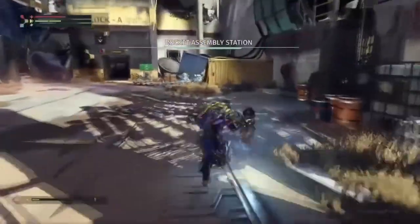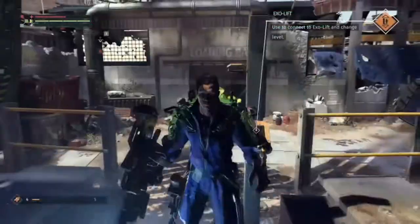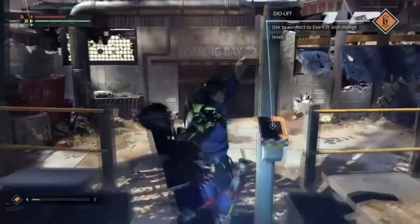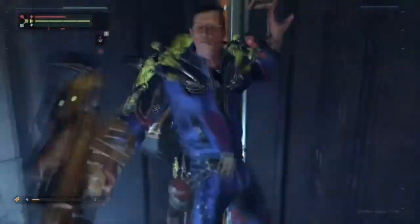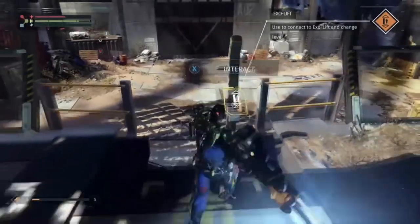Once you guys work your way through the enemies, you're going to make your way to the rocket assembly station. From here you're going to find this elevator that you can interact with. Once you get to the top of the elevator, you're going to hold the X button to get on the elevator.